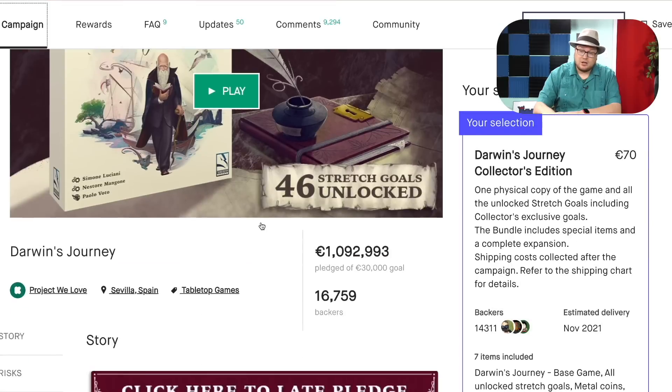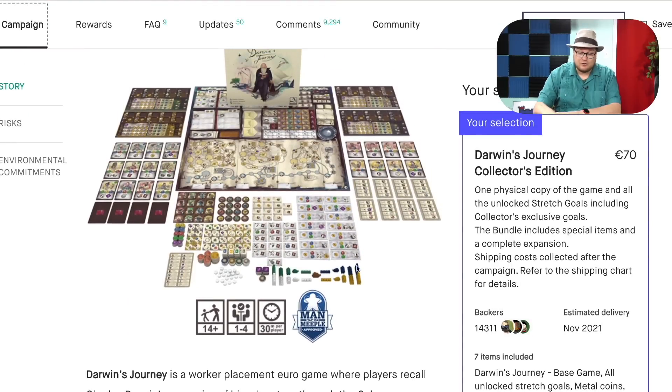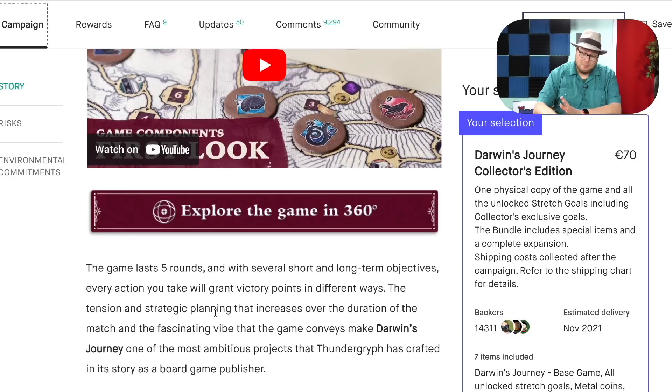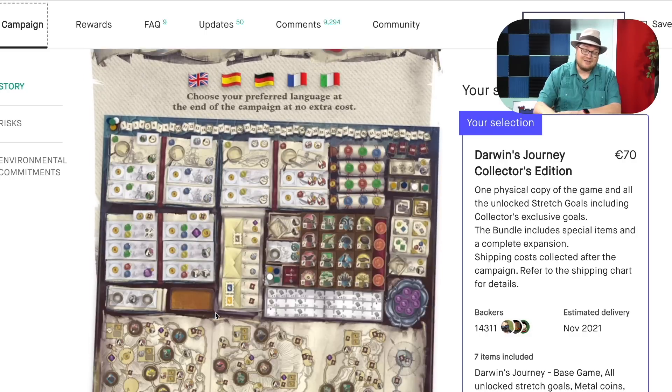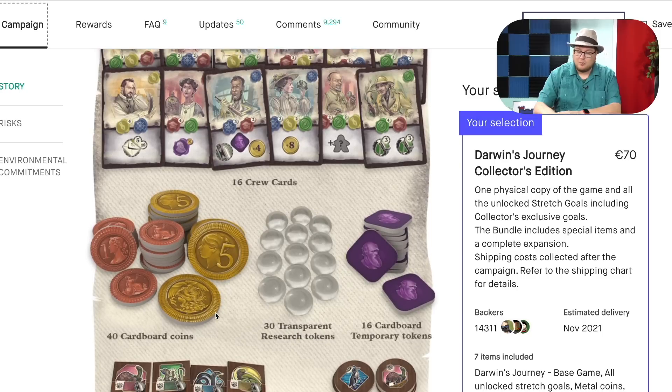Darwin's Journey. This one just came out this year — a big giant Euro game. This one is considerably late: November 2021, and it showed up closer to June 2023, but it is a fantastic game. A lot going on with these designers. There is so much in here.